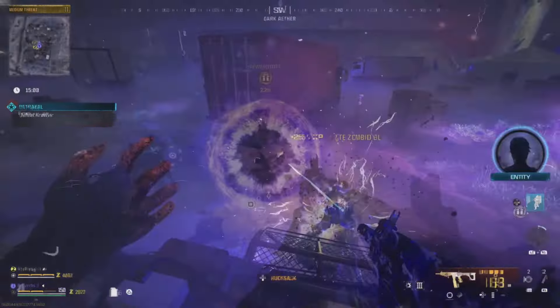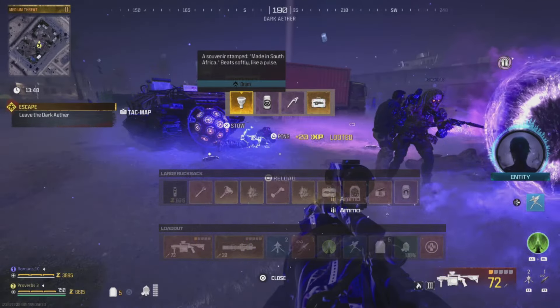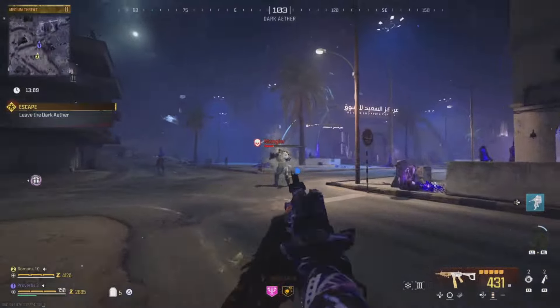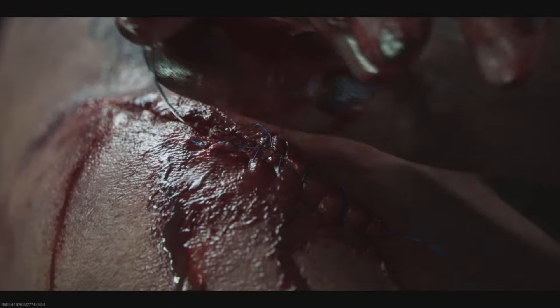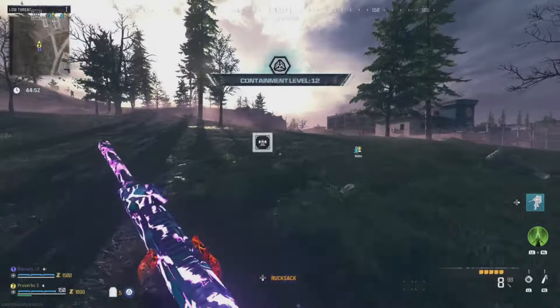The loot you get will always be random, but you'll always find at least one reward worth adding to your tombstone. For me, I love the Mags of Holding. Keep all the loot you find inside your backpack so you can add the new items to your tombstone in the next match. You can farm more XP before you leave if you wish, and once you're ready go through the portal. You will need to sit through a cutscene every time you do this mission, but it's worth it since you can keep all the same loot game after game. When you head into the next match, you will see a tombstone waiting for you at the church.